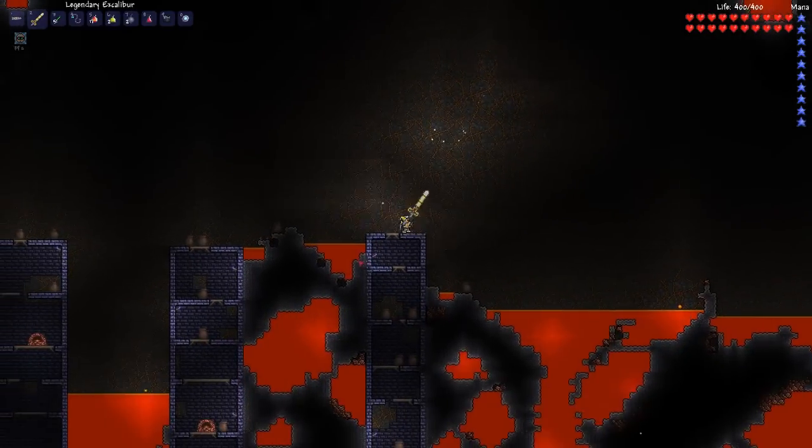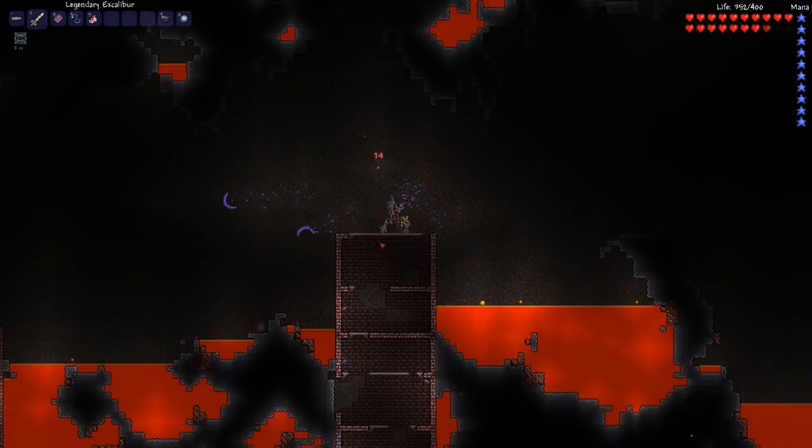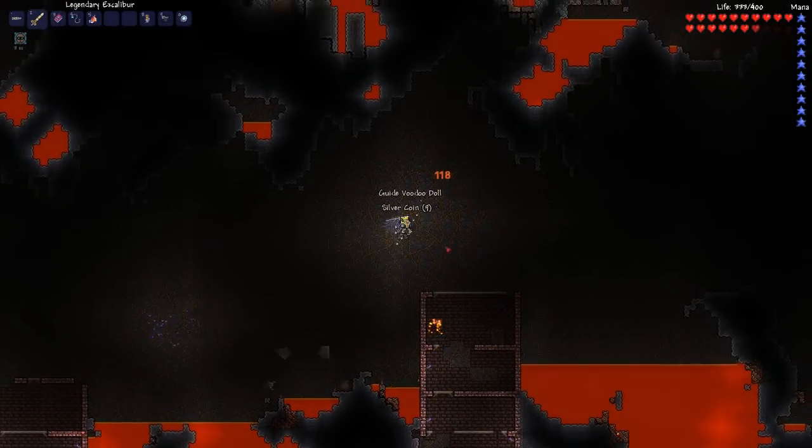This can take a few minutes, so we'll skip a bit. Now that we've found the demon carrying the voodoo doll, you can see that he's holding it in his claws. You simply kill it and grab the voodoo doll before it falls into the lava.